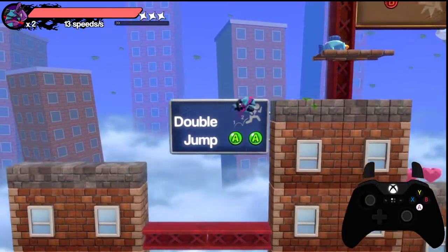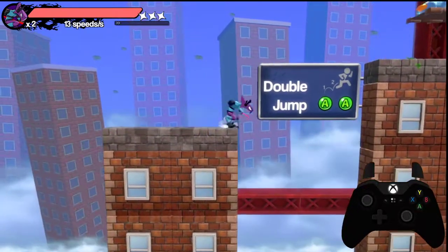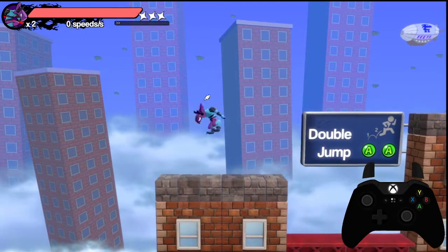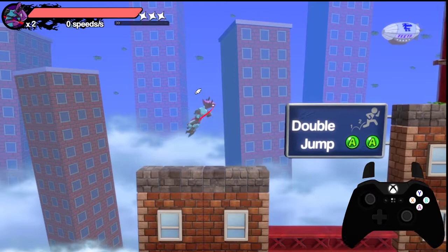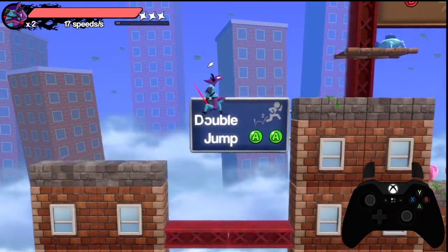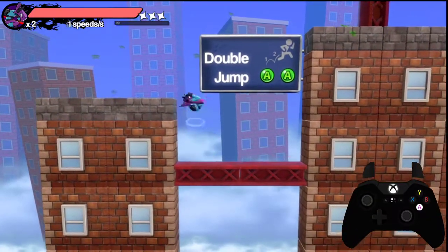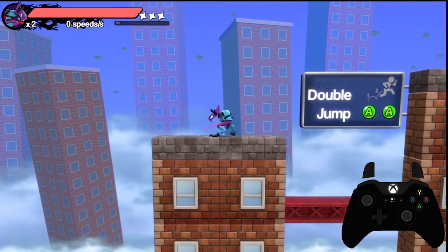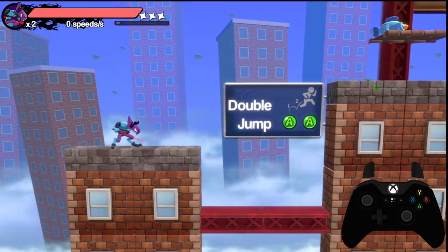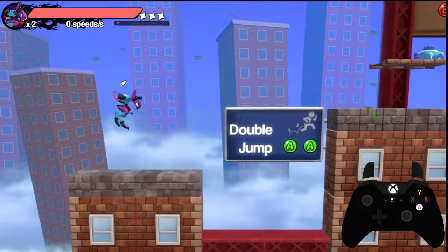The way input buffering in Slap City works, at least from my understanding, is it looks at what you're currently able to do. With an in-place air dodge you're not able to make any other input — you can't move or anything — but during that time if you make a new input it tries to do that on the next available frame. The next available frame would be while you're in the air for the single frame before the stage starts — that little dust cloud that comes up when you restart. You're in the air for a single frame.